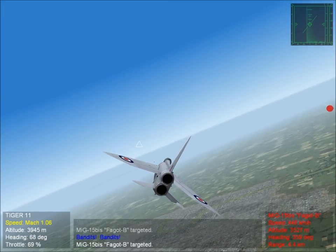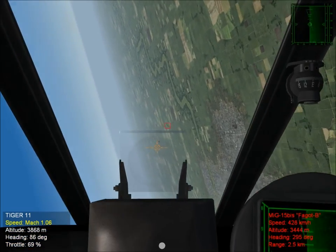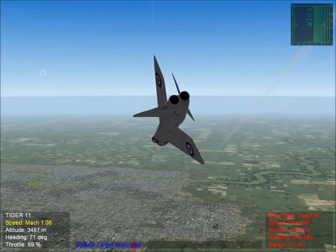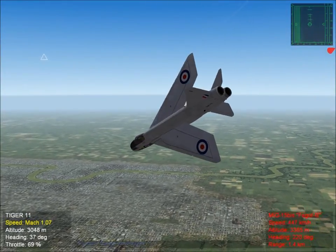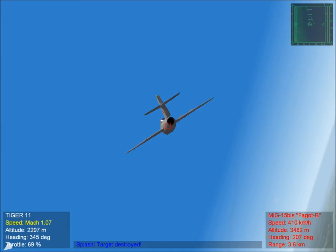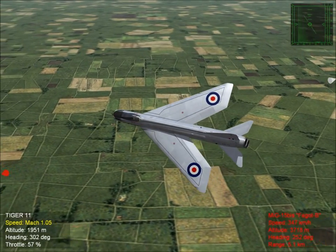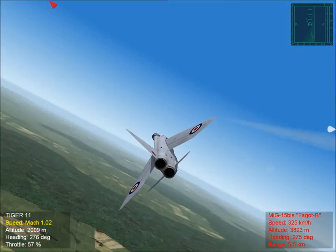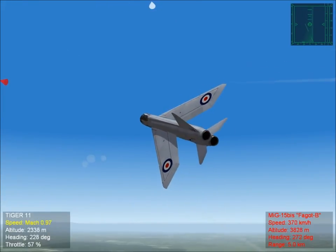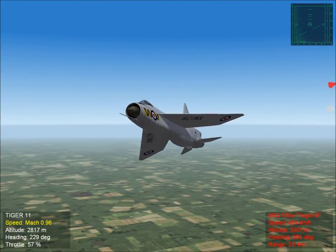Now we've got MiGs in the area, and the Lightning is not the aircraft you want to take on MiGs in. You have to, but it's not a Turnfighter. You have to go in fast and simply avoid getting into a turning fight — basically the opposite of what I'm doing right now. On my first attempt I don't think I'll be able to actually ditch one of these MiGs, so I'm simply going to show you, just to give you the impression of how the Lightning flies, in case you haven't already picked up this title.